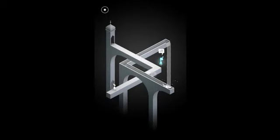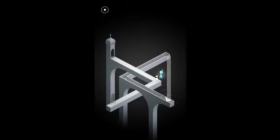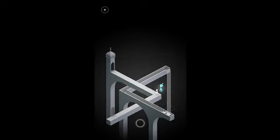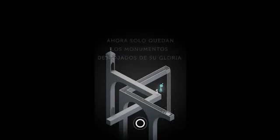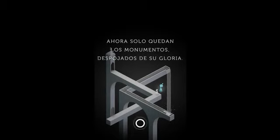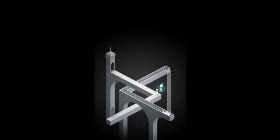Bueno, entramos. Está el fantasmita que, claramente, siempre que está, nos va a decir algo. Y si se pueden dar cuenta, esta parte está padrísima, como cae el agua y regresa. Les digo, estos templos de Monument están padrísimos. Y el fantasma dice: este era el Valle de los Hombres, y ahora solo quedan los monumentos despojados de su gloria. Princesa ladrona, ¿por qué has vuelto? Este monito le está diciendo ladrona.